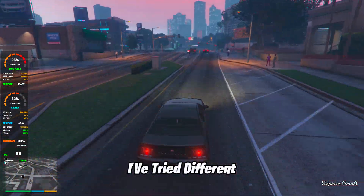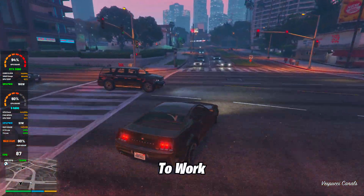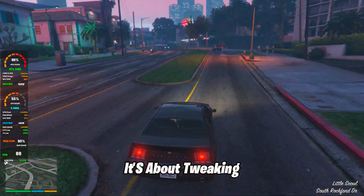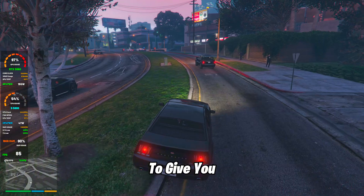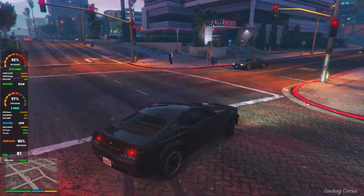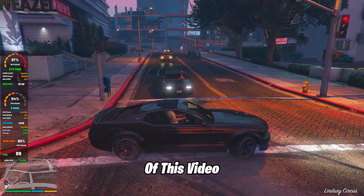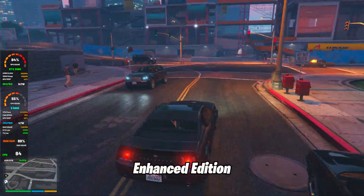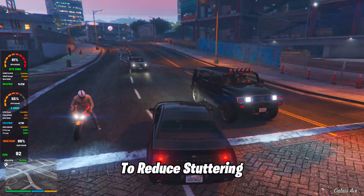I know what you're thinking — I've tried different settings before and nothing seems to work. But trust me, this isn't about just changing one or two options. It's about tweaking multiple settings that work together to give you the best possible performance boost. Even small adjustments, when done correctly, can make a huge difference. By the end of this video, you will have the perfect Nvidia Control Panel settings for GTA 5 Enhanced Edition, optimized to reduce stuttering and increase FPS.